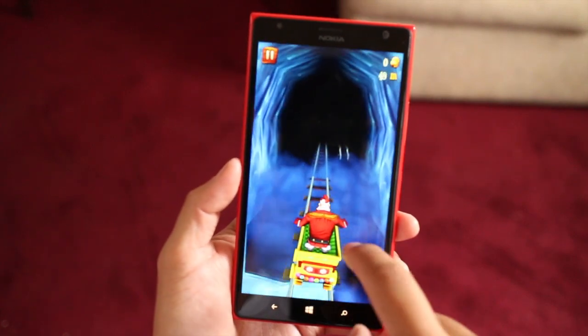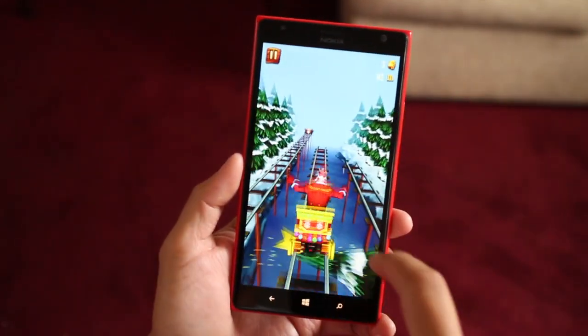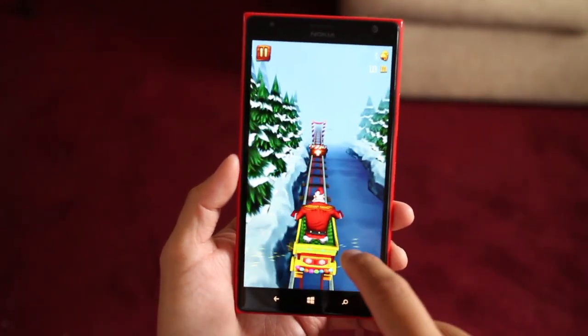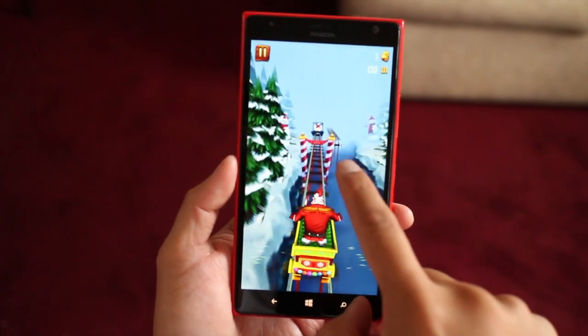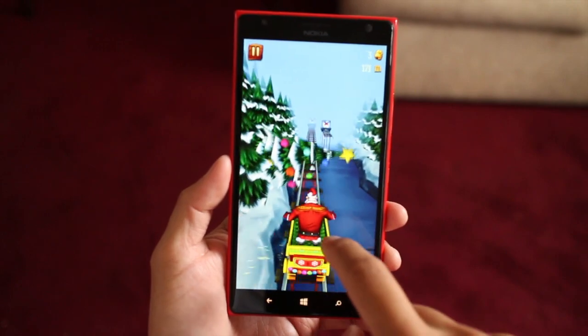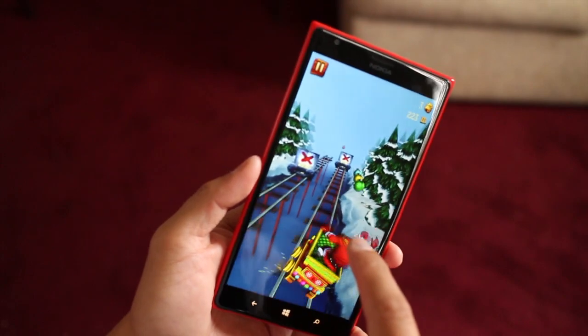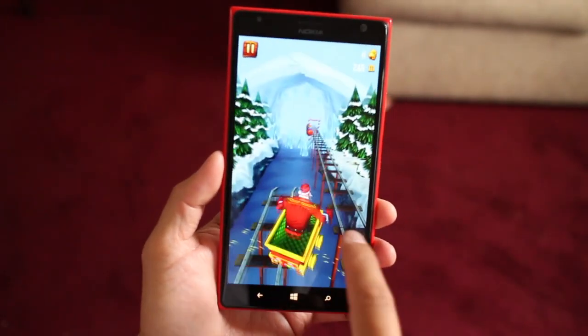You could lean left or right by tilting your phone left or right. You switch between tracks by swiping left to right. You can jump by swiping up and you can crouch by swiping down. There are things you have to avoid — falling Christmas trees and these blocks, things that are blocking the tracks.